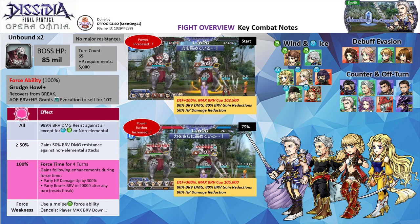All event characters will be getting their force enhancements. Lice has already gotten her rework in global, so you can test her out if you have her kit. We will be fighting two unbound bosses which have 85 million HP each. There are no major resistances. The turn requirement is 65 and the HP requirement is 5000.